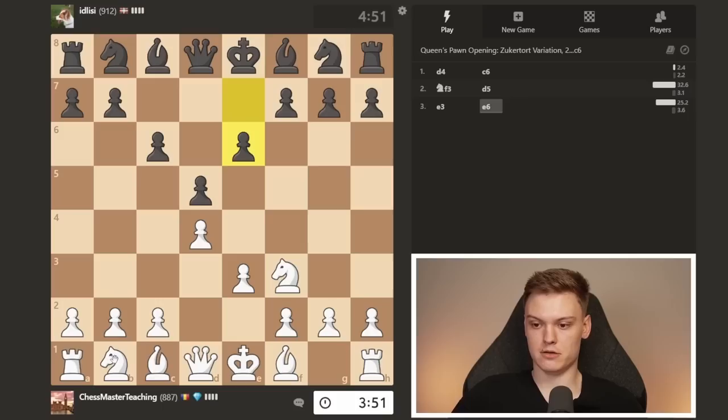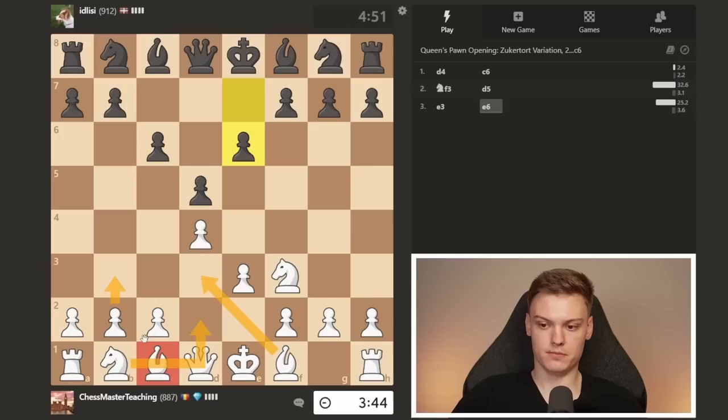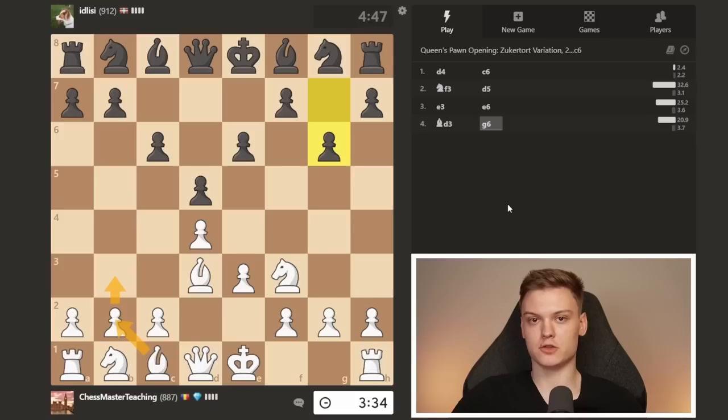Generally, knight goes to d2, bishop to d3. And then what do we do? With the b-pawn — b3, bishop to b2. That is what really differentiates it from any other Colle variation. The fact that you play b3 and bishop to b2 makes it the Zukertort.